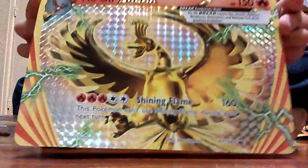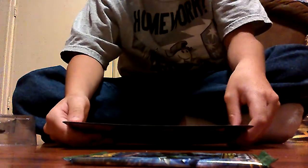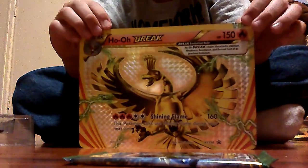We have the big card, and Ho-Oh's attacks are — I'm gonna take the actual Ho-Oh Break out. His name is Ho-Oh. He uses Shining Flame: 160 damage, three fire energies and two normal type energies. This Pokemon can't use Shining Flame during your next turn. He has 150 health and evolves from Ho-Oh. Now we have the Wobbuffet Break.